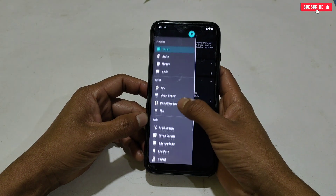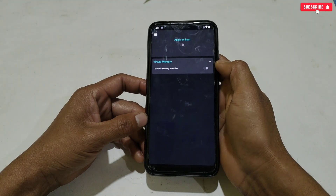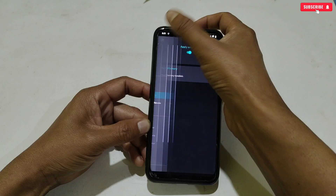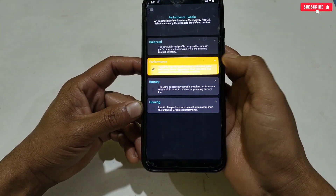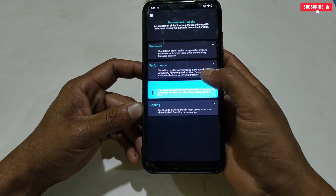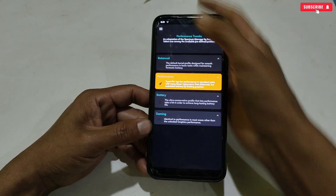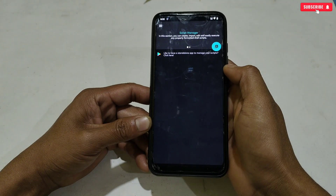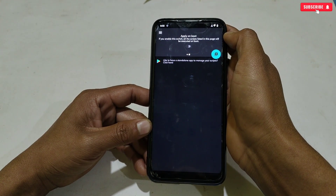Tap on the three lines in the upper right corner, then go to Virtual Memory and activate the 'Apply on Boot' option, and also enable Virtual Memory Tunable. After activating virtual memory, again tap on the three lines and go to Performance Tweaks. Here you can select any mode for your games and Android performance — Balance Mode, Battery Mode, Performance Mode, or Gaming Mode — depending on what you want to apply.